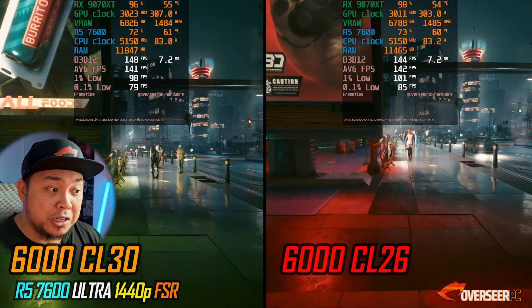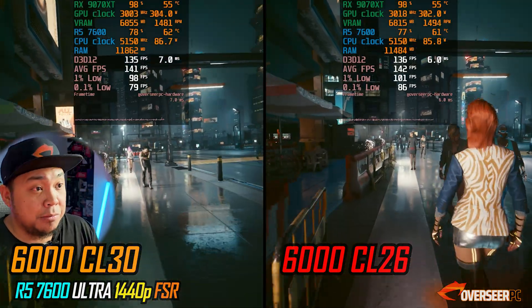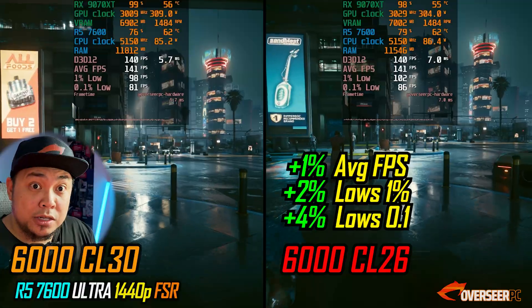Let's run it on our Ryzen 7600. This is how it runs on the Ryzen 7600 — same applies to a 7800 — and we actually gain FPS and on the lows as well, slightly, with our King Bank CL26 RAM kit.